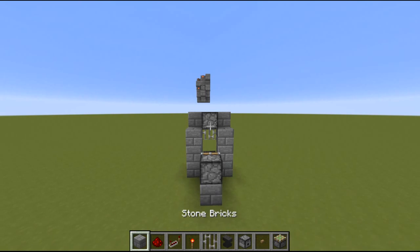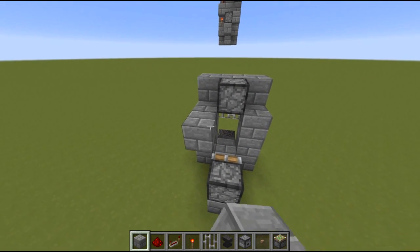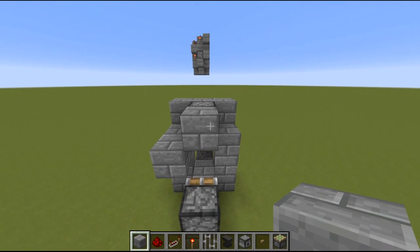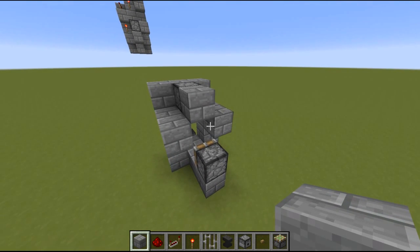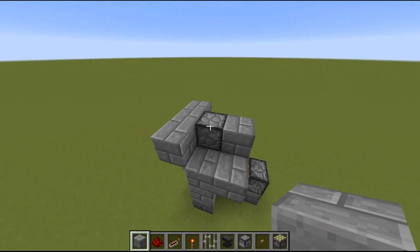Now we want to take our blocks again: place one block here, one block behind the dispenser — if you want to place it on the dispenser you have to press shift, keep that in mind — and one block back here. Also in between the three blocks we just placed we place another block over here. Now we can start with the redstone.